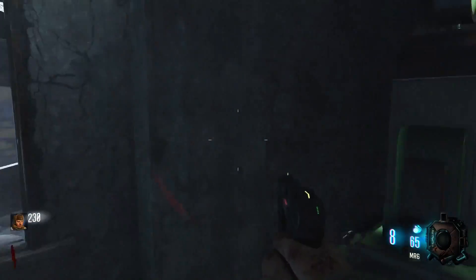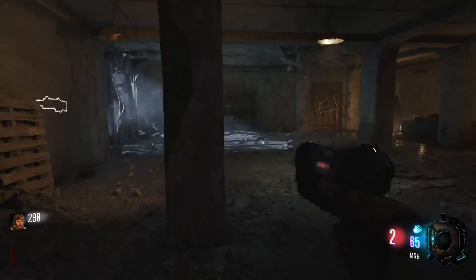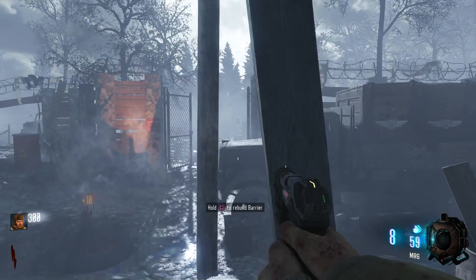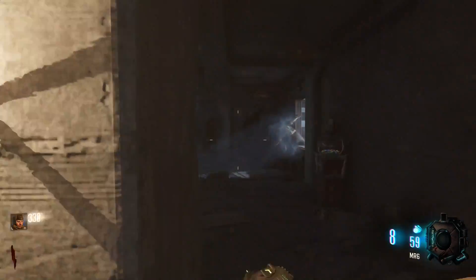Hey, what's up soldiers, my name is Greg FPS, the zombies extraordinaire. What I have for you guys in this video is a really cool tutorial on the Nacht der Untoten version of Zombies Chronicles where you can get a free max ammo — it's also a Samantha's Lullaby easter egg, which is really cool.